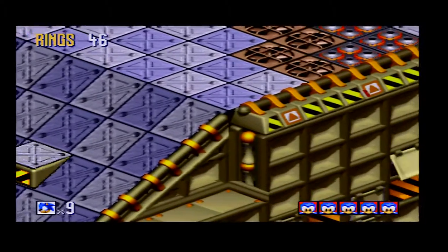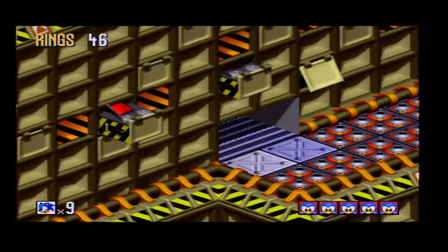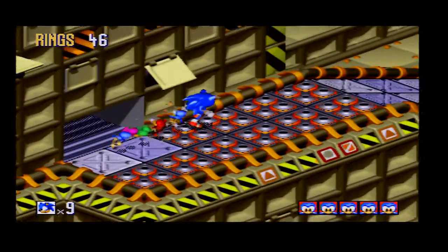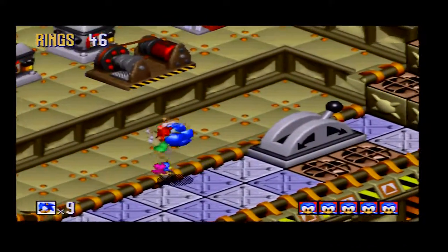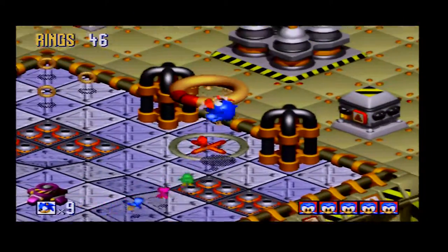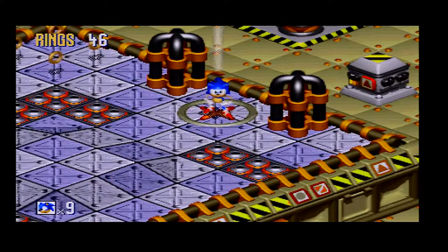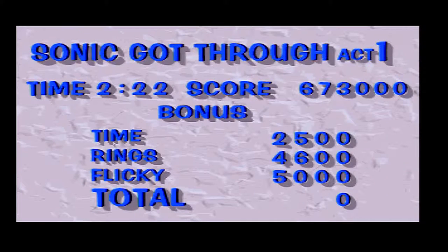One of the big things you notice in this zone is there are a load of conveyor belts. These conveyor belts are activated by using various switches — to activate a switch you need to run along the top of it, which rotates the lever. If it's to the left, the conveyor belt pushes you left; if it's to the right, it pushes you right. You need to make use of this to progress further.